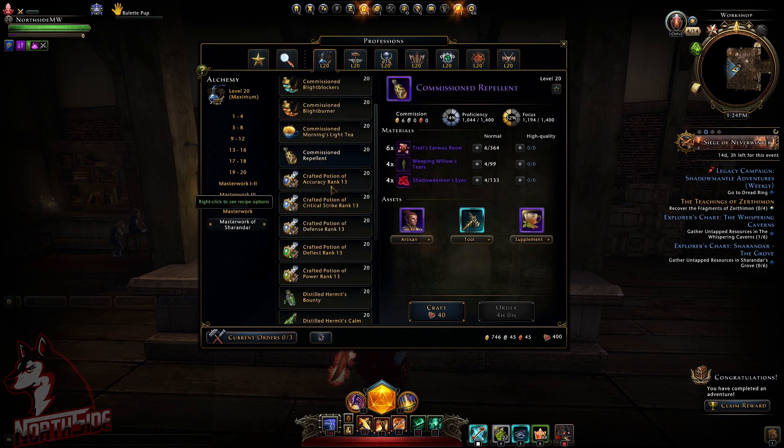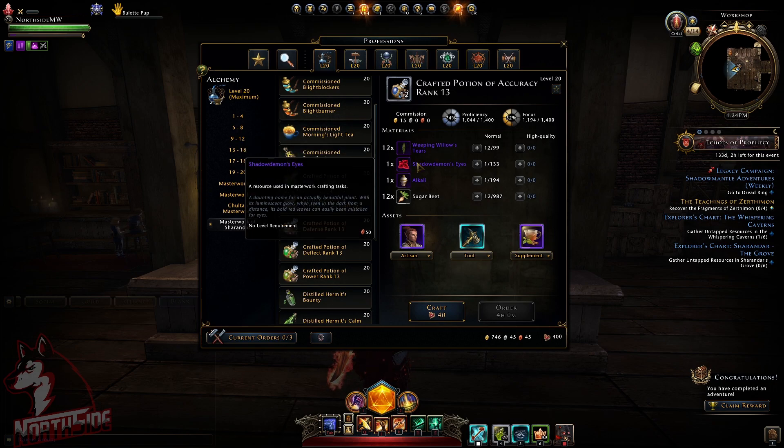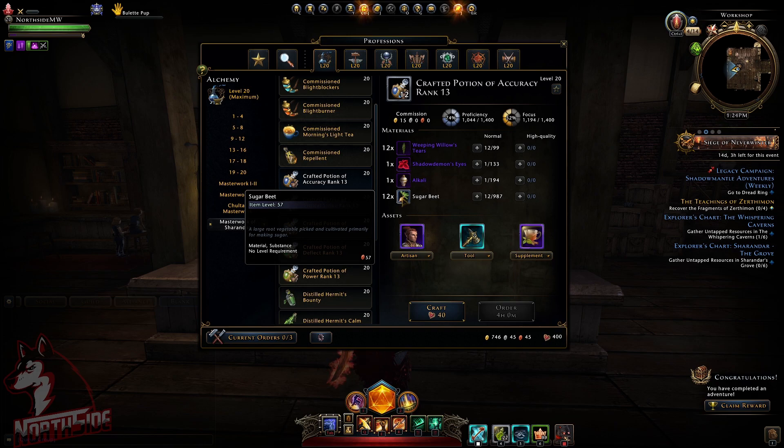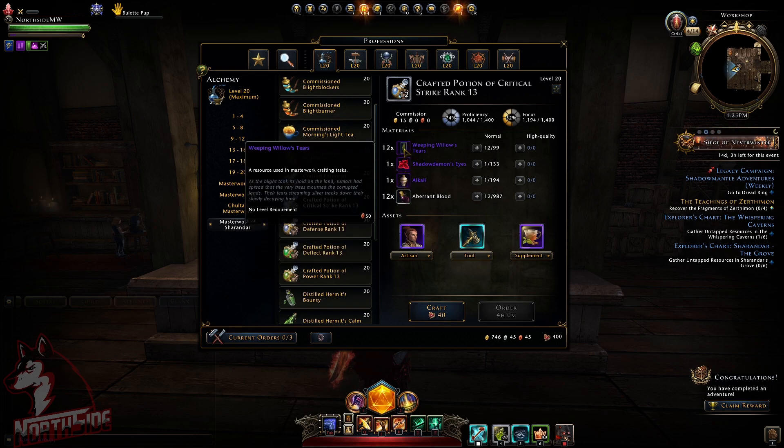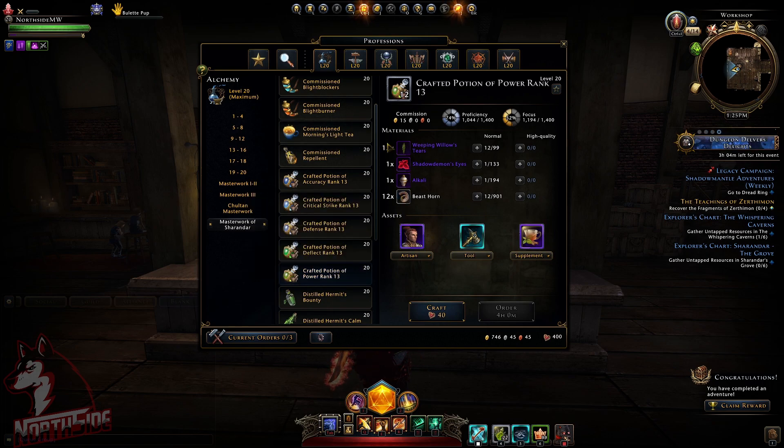For each potion — for example accuracy — you need 12 weeping wheel of tears, which come from the Sharandar maps. You also need shadow demon eyes, alkali from the stronghold vendor, and sugar beet, which comes very cheap from the professional vendor in Protector's Enclave, or from any vendor if you have VIP. Everything stays the same across potions: alkali, shadow demon eyes, weeping wheel of tears. Additionally, you'll need aberrant blood, aberrant bond, deflect chamomile, and for power — beast horn. You'll use 12 weeping wheel of tears and get 12 crafted potions in return.